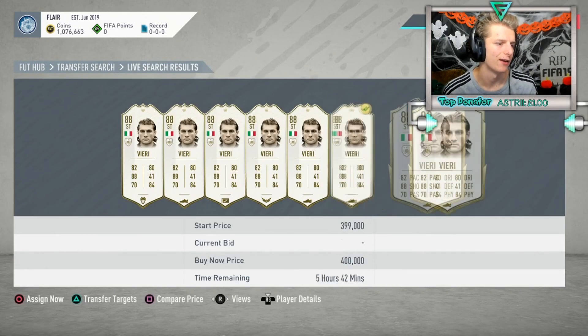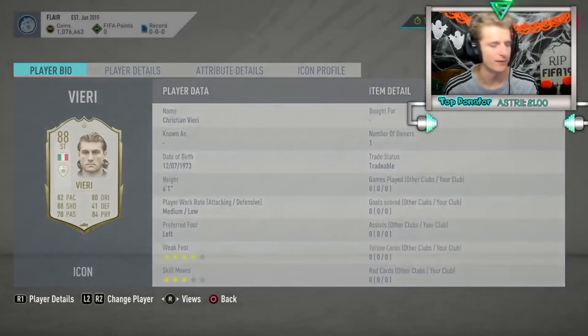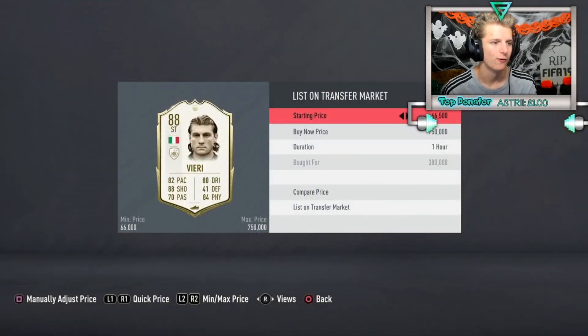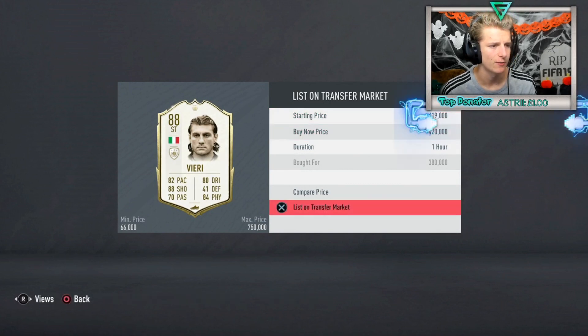Another deal: Vieri for 380K, fresh tradable. Listing him up for 420K - Vieri is literally always 420K on this game. After tax we'll make about 19K profit. Happy days.